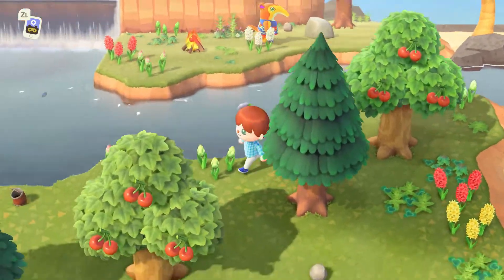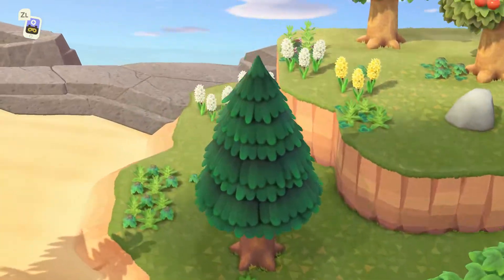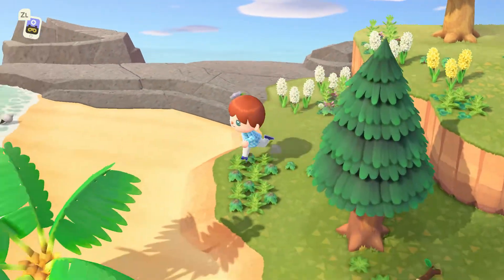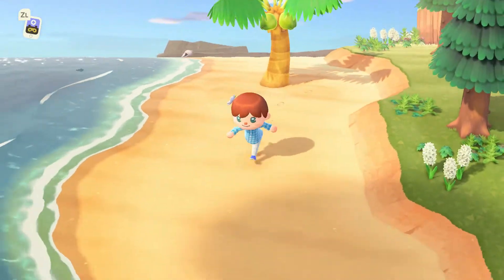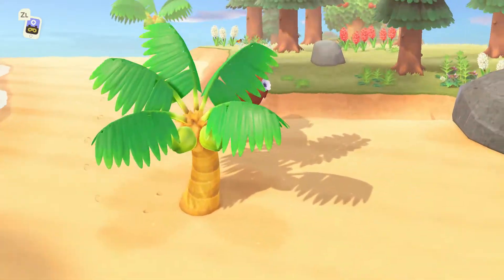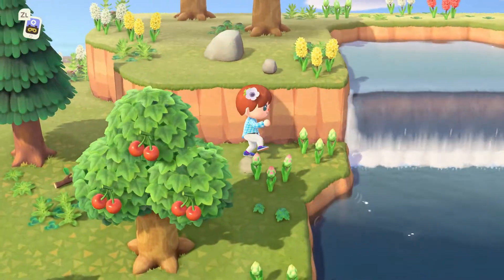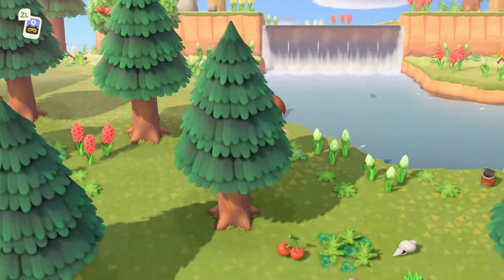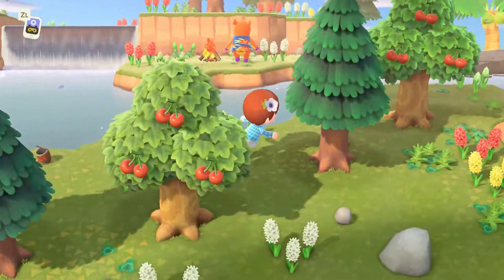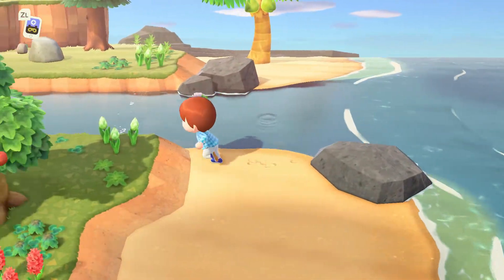First of all, you wanna make sure you're on an island like this one. It has to look like this — it has to be a flower island, I think it's called. It's gotta be one of these ones with a waterfall and a river. What's great about it is you don't even need to cheat to catch your sturgeon.